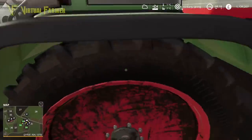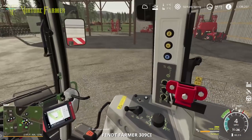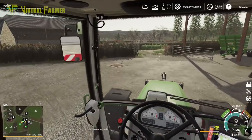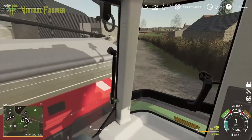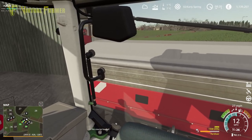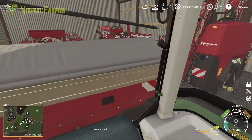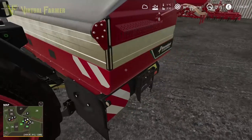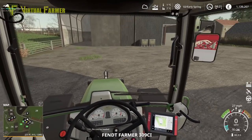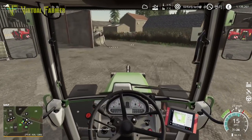The nice thing about this field is it's got so many gates — one at the top, one at the bottom, and one at the side leading straight back into the yard. I need to work out where my spray shed is going to be. The grass stuff is over there, so the spray shed is probably going that way. For now I'm just going to drop this over in my cedar shed — that's a pretty good place for it. Let's park this up and then go grab our harvesters.